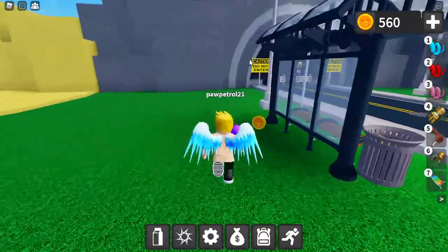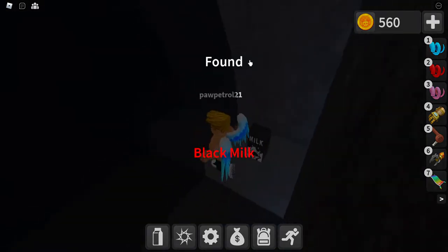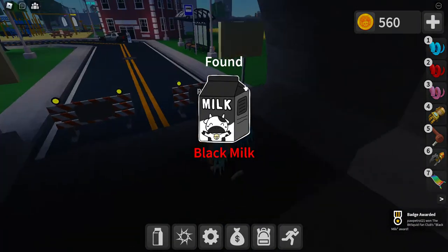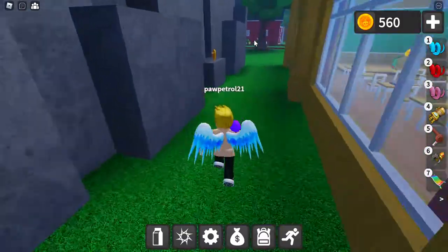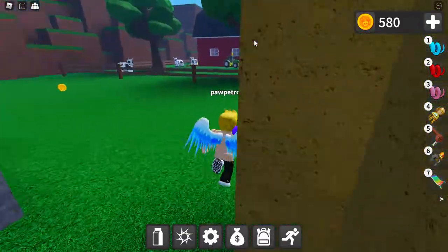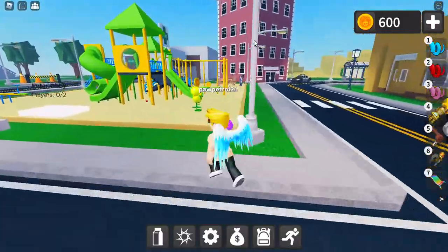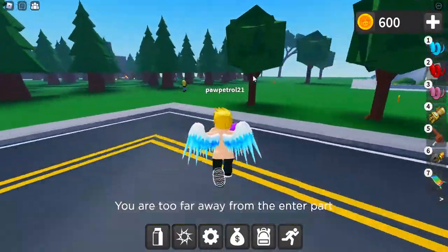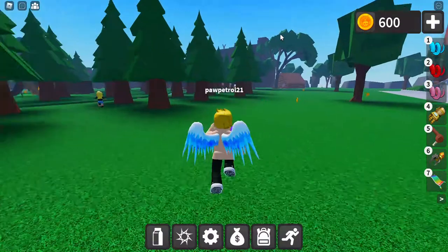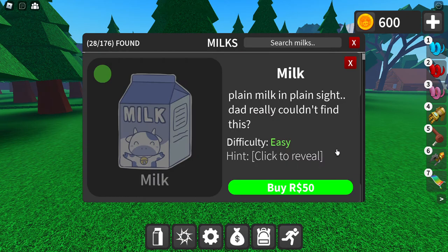Let's go in the cave. Do not enter, but why are you? You scared my life away. That kind of being racist. Is anything in the sewers? Stone milk? What other places have I not checked? I'm gonna exit. Milk. Plain Milk in Plain Sight. Dad, I really couldn't find this.